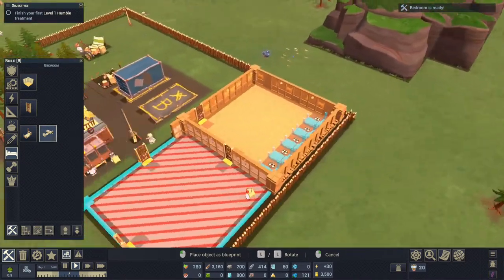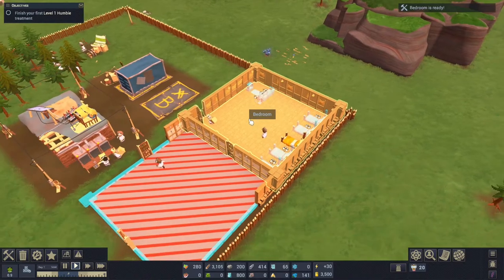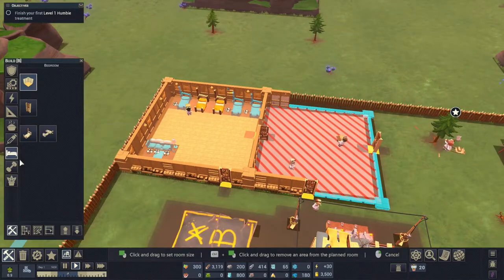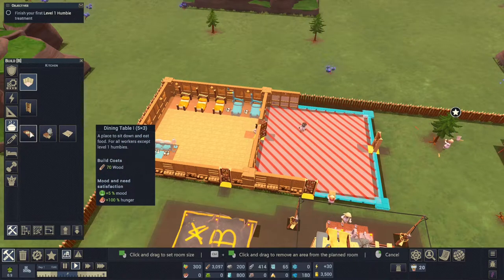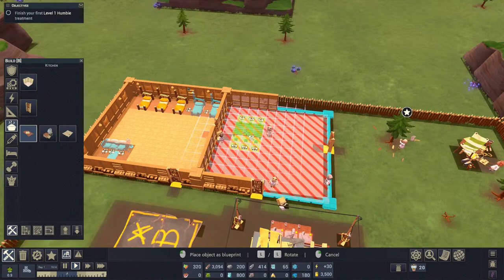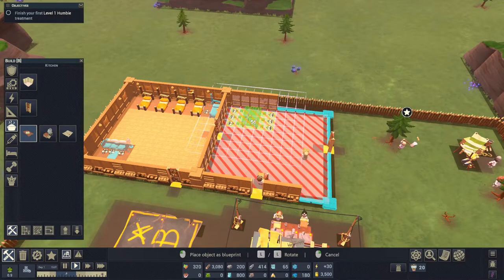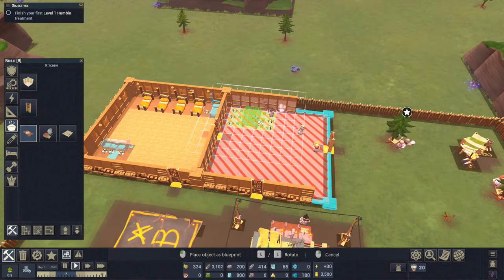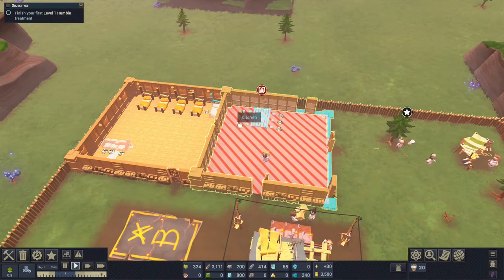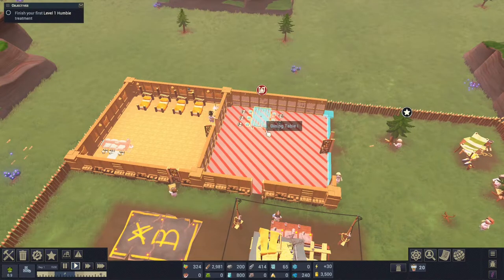Let's also build a couch so they have an area where they can get some recreation and relaxation. So that's the bedroom. In the kitchen, to start off with, we'll want a dining table, and that'll be enough for them to be able to eat. You see where the feet are — that's where they can sit or stand to use the structure. You want to leave a row behind here so that if somebody sits in the outside seat, they don't block the ability of other workers to go in and sit down and get fed as well.